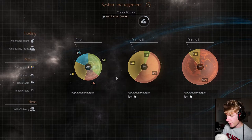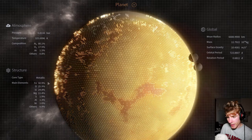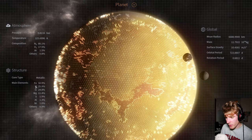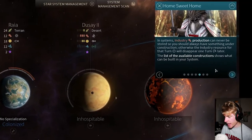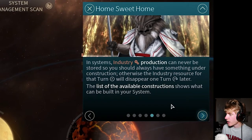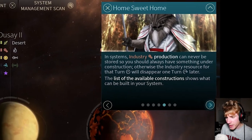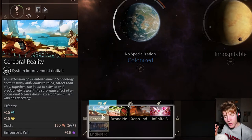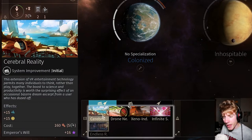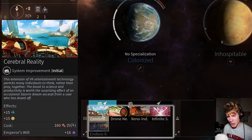This is such a beautiful game. Let's look at Duse — I kind of like it. It looks interesting; its core type is metallic and it's got all these different elements. I think Fee is iron but I forget what the others are. Okay, let's scroll out. In systems, industry production can never be stored, so you should always have something under construction — otherwise the industry resource for that turn will disappear. The list of available constructions shows what can be built in your system. There's a Cerebral Reality — this VR extension boosts science and productivity, with the side effect of an occasional bizarre dream.